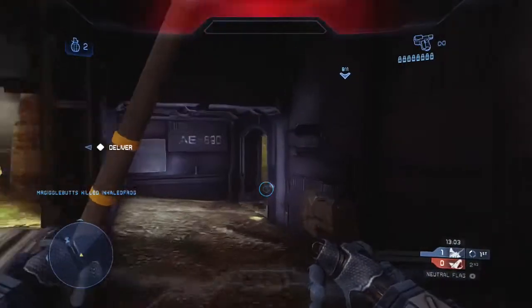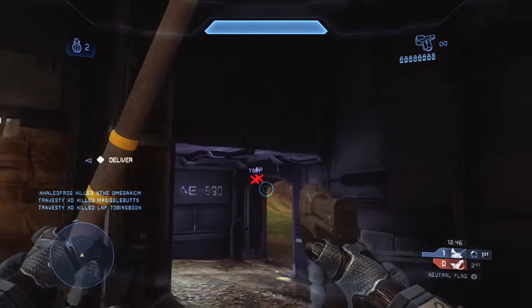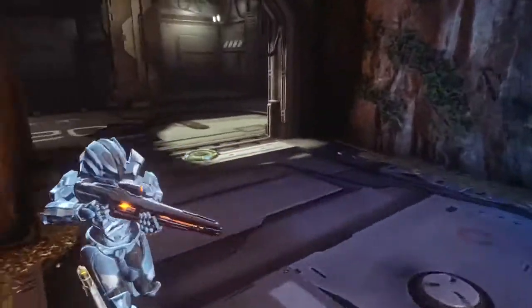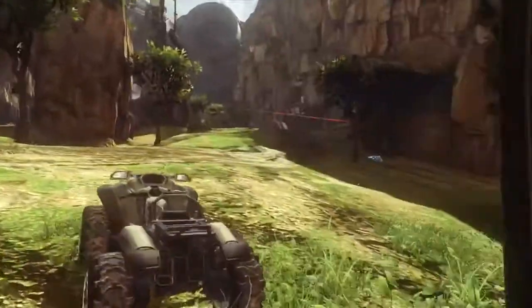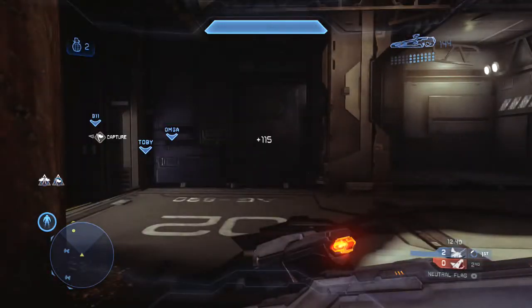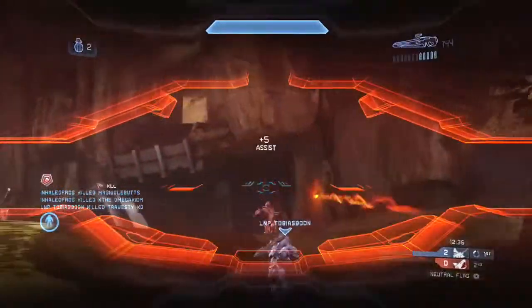I wait around to cap this flag again. Two of my teammates just died to one sticky grenade, and unfortunately I accidentally end up capping the flag - I tried to walk around the capture plate but bumped off the wall and ran over it. It's a mistake on my part, but it provides an interesting note: the enemy team immediately has the flag and is running it back to their base because they have control of the center.